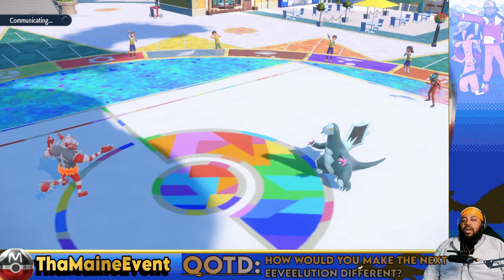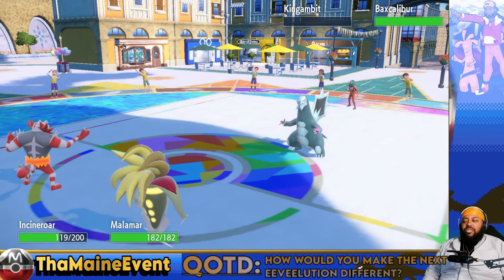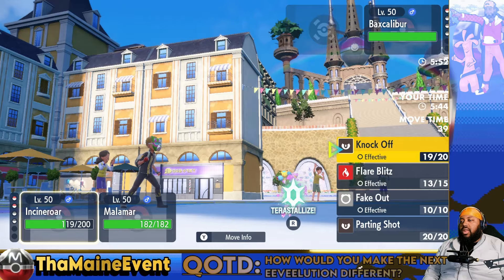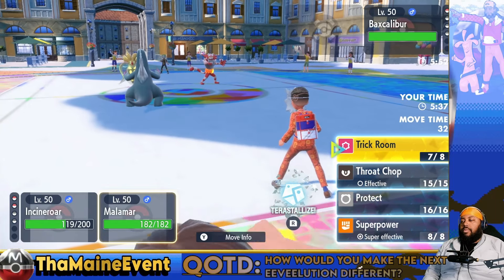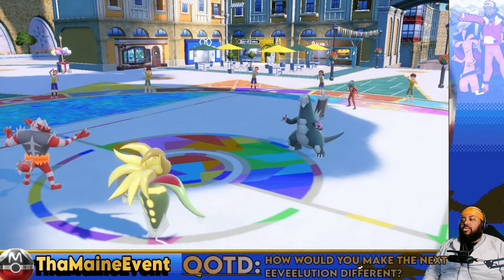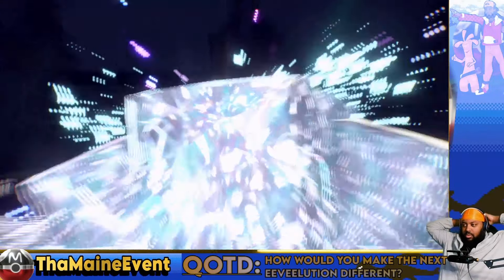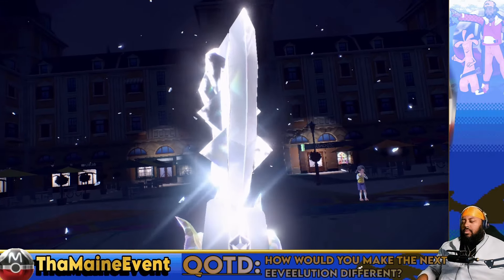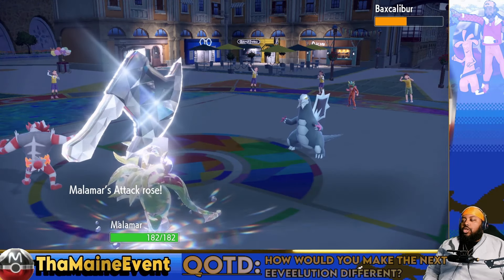Trick Room has returned to normal - now the Choice Scarf that you so wonderfully gave me will work in my favor. He's gonna Sucker Punch probably - actually, I'm gonna Knock Off... no, I'll go Tera Steel because he's gonna have to hit me with an ice move or dragon move. I doubt he has a ground move and if he does it doesn't matter. Choice Scarf Superpower, baby! Oh he's cooked - that's already a two-shot before the boost.